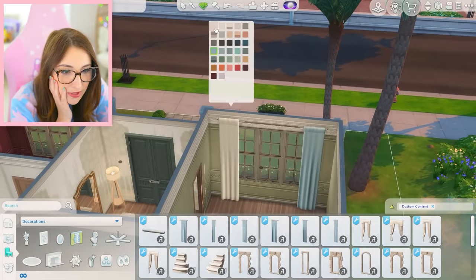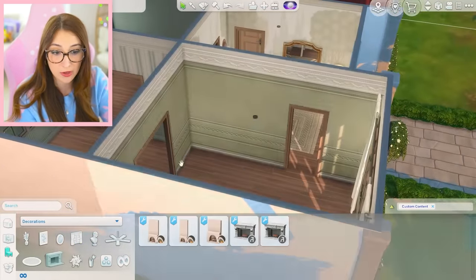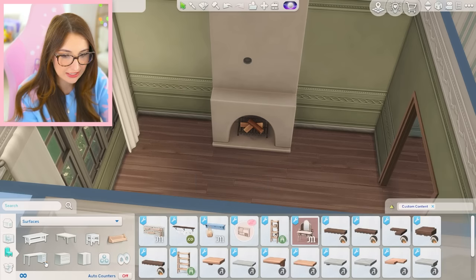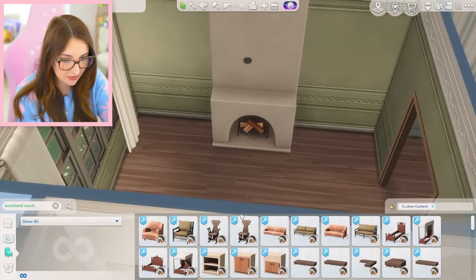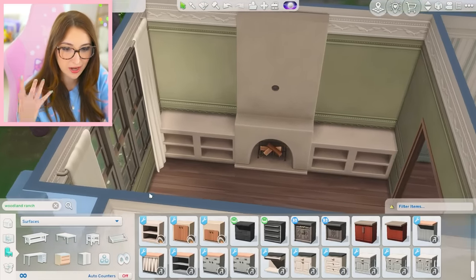I don't know what color I want the curtains to be — I was gonna just go neutral because I think it looks really pretty against the green. You know what, it's fine, it's not a big deal. Do we have fireplaces? Whoa, whoa. Can I attach anything to this? I think I can build it out. I swear I downloaded something where you could build it out — it was from the Woodland Ranch set, so let's see. I knew it! That looks really cool, actually. I love that — it looks so cool, it's like so custom and nice.